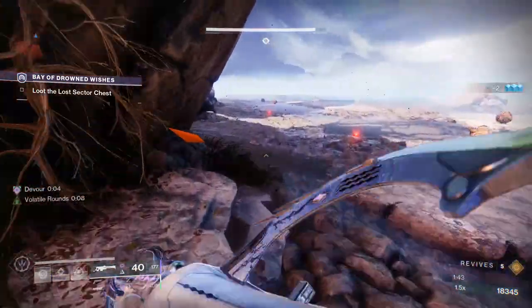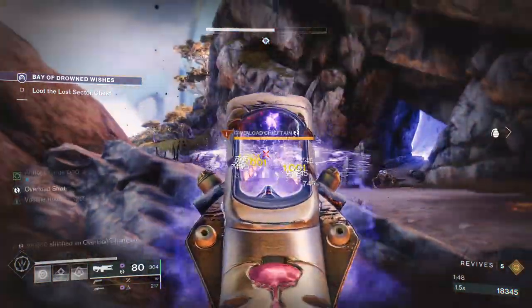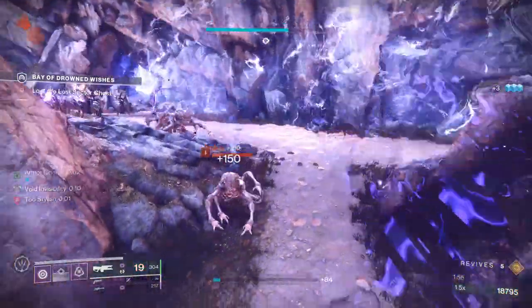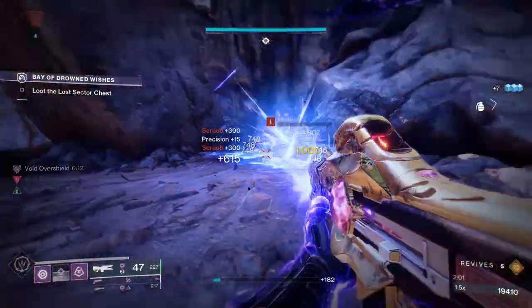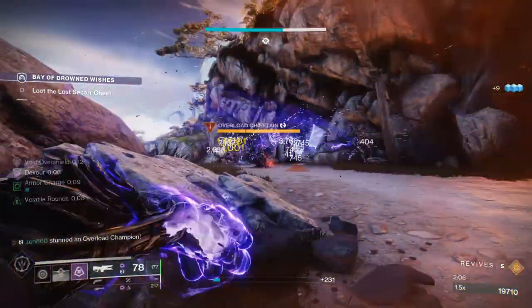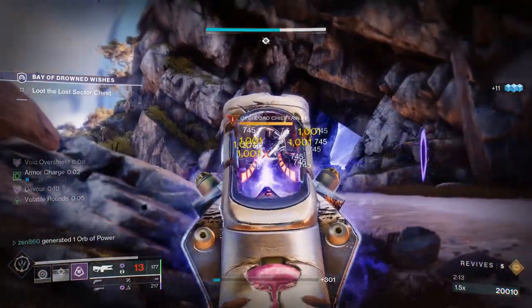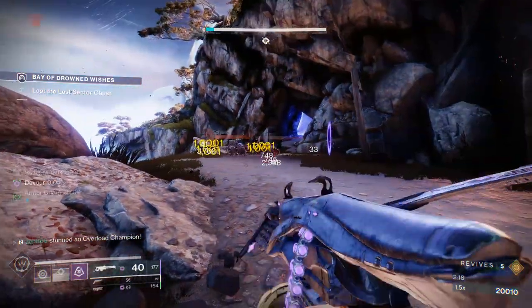A few things to keep in mind: pay attention to where the screebs are spawning, because if they catch you by surprise they will absolutely melt you. As you can see, ads love to sneak up on you in this lost sector, and there are also these little slow effects — those are super annoying. These are scorned enemies. You're also going to want some void resist mods on your chestplate because those grenades will absolutely melt you, and they have a really tall hitbox — you can't even jump over it.